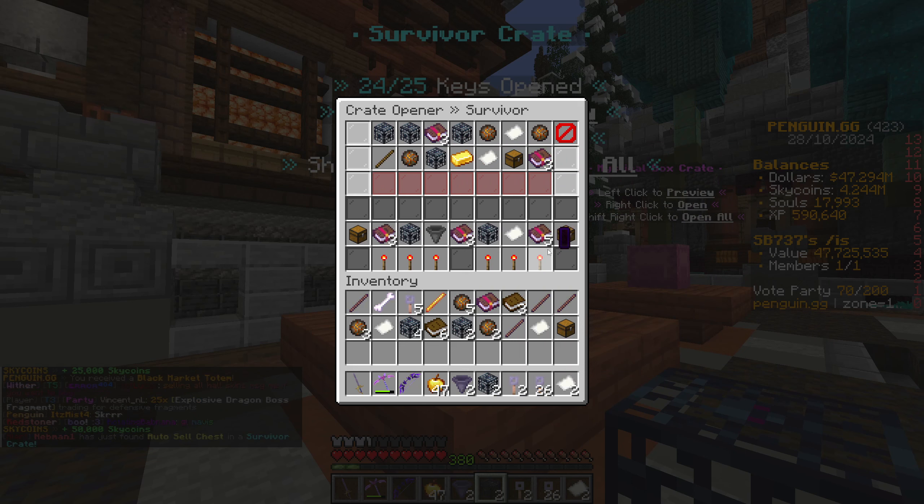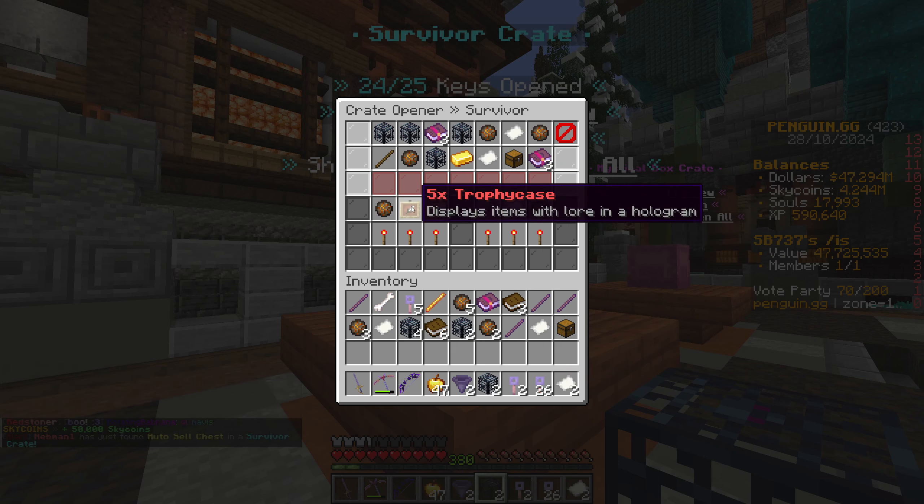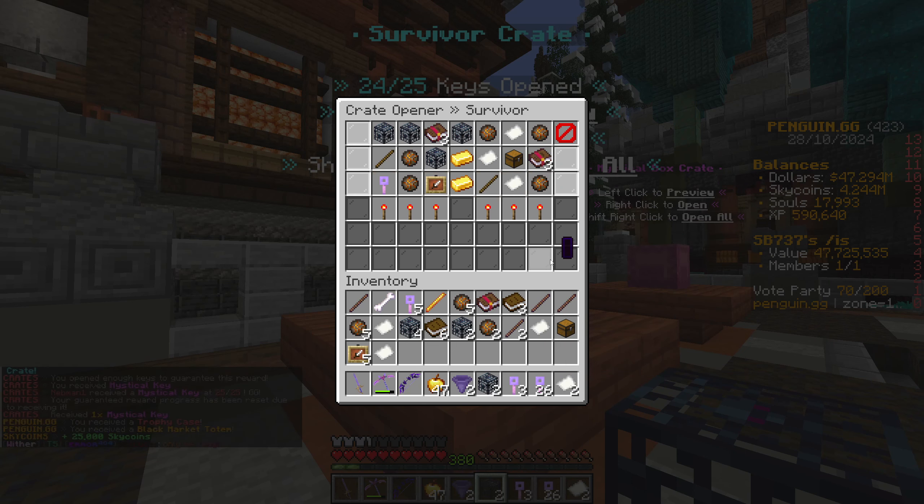Nothing really useful out of that one either, but we did get a survivor key. Survivor key and a skins key - cool, that was a very good one, we like that! Another skin key - no way, we're on fire today! Maybe our luck has changed for once. Not bad at all - that's a pretty good one. Now let's go with 20 survivor keys. Let's see how we get on - that should give us another mystical key as well.